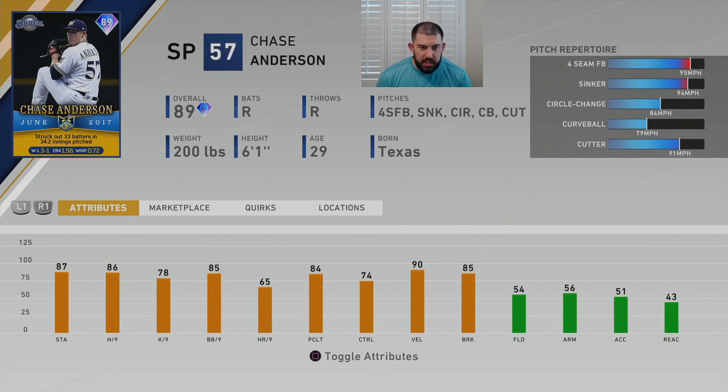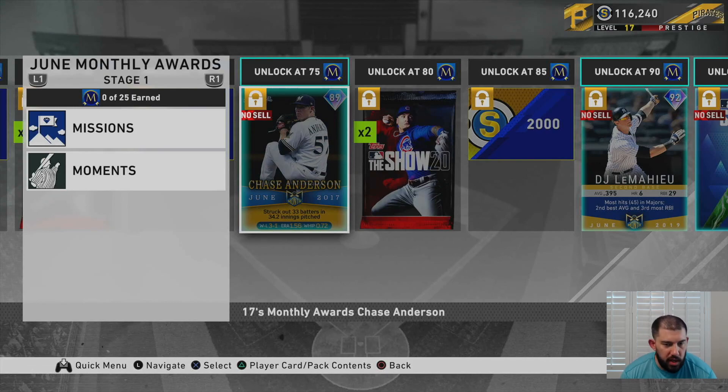This is a disgrace to how well Chase Anderson pitched, and I'm a Pirates fan — the Brewers wax us every year in Milwaukee. Terrible card, half a Chewy. I'm disappointed in SDS for this card. Can we get a decent pitcher in one of these player programs? An 89 overall isn't going to cut it in this game right now. You can buy a Michael Kopech that's 87 overall for like 8,000 stubs — it's ten times the pitcher this card is.